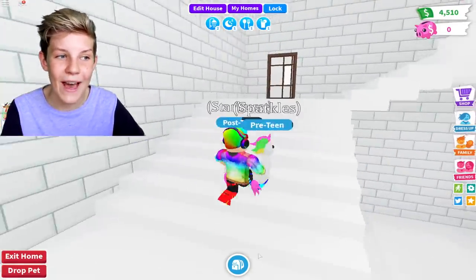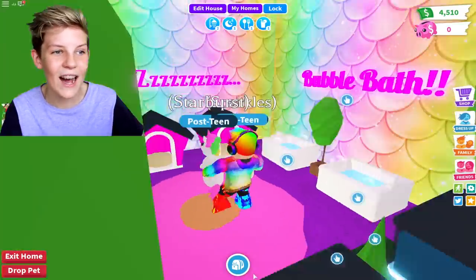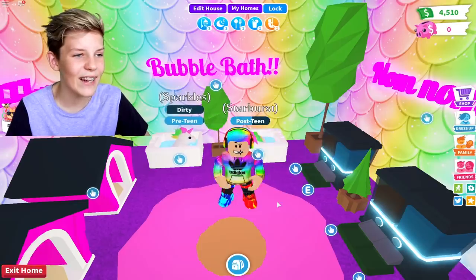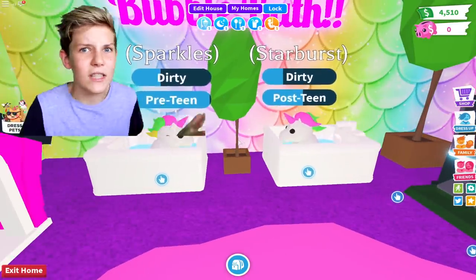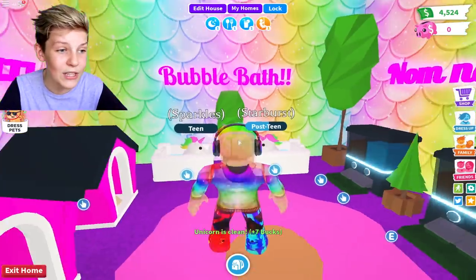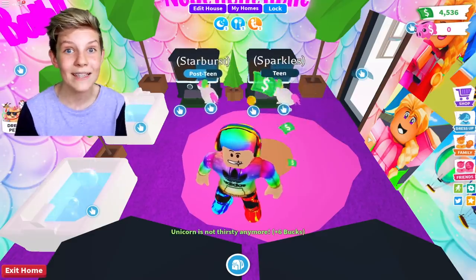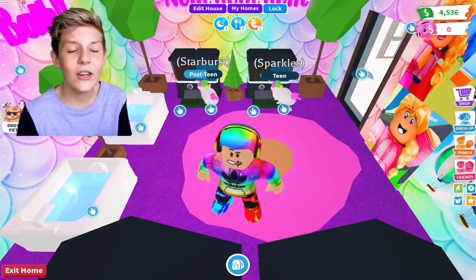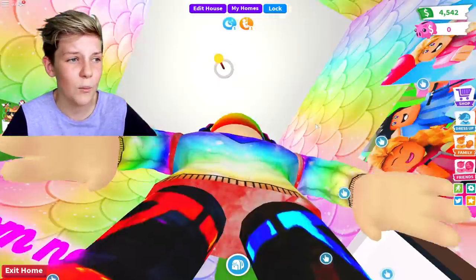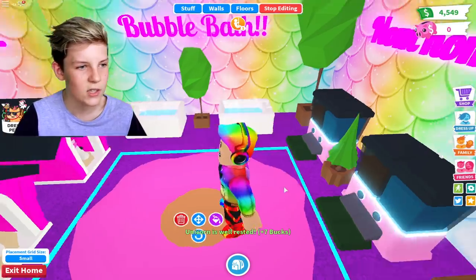A grinding area is really useful when you're trying to level up your pets. I've made an awesome grinding area in this room — I call it the pet resort. It looks super cool: we've got some beds, a bubble bath area, and some food and water bowls. We can just put the pets into the bath and they can sit there looking at each other, both having a bath, and I'll get money for both of them. Sparkles just levelled up, which is super cool! This is actually such a fast way to level up your pets because instead of doing one at a time, you can do two at a time, or three, or even a hundred if you have a hundred devices.